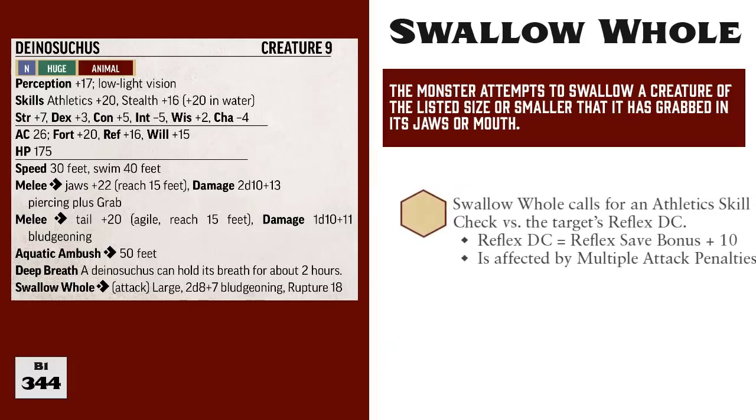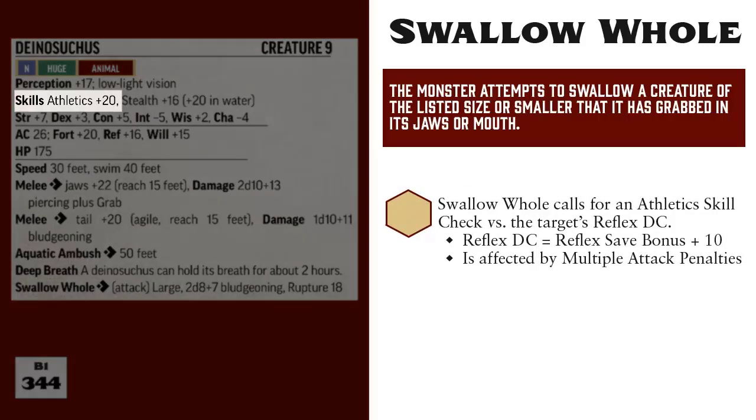When a monster uses Swallow Whole, they roll their athletics skill versus the reflex DC of their victim. In the case of the Dinosuchus, it has an athletics bonus of plus 20, so it would roll 1d20 plus 20 versus the reflex DC of the creature being swallowed — that reflex DC being 10 plus the victim's reflex save bonus. If the Dinosuchus attempted to swallow a creature in the same turn that it grabbed that creature in its jaws, it would suffer a negative 5 multiple attack penalty, making it plus 15 versus the target's reflex DC. But if the Dinosuchus waited until the start of its next turn and the creature was still grabbed, then it would not face any multiple attack penalty.